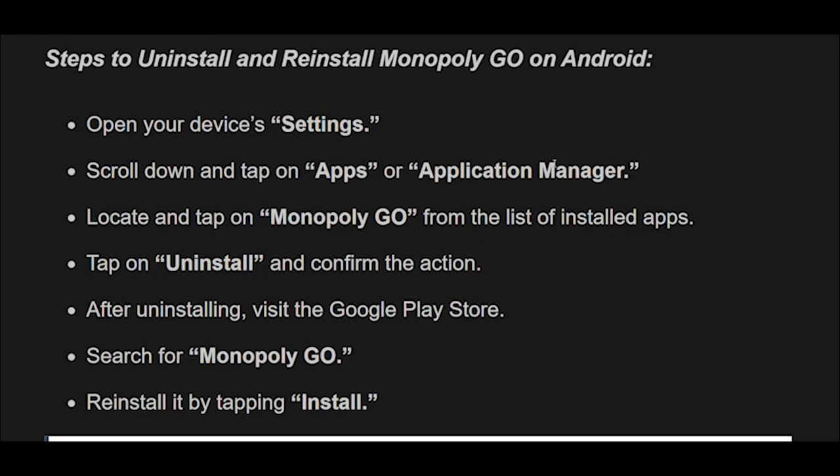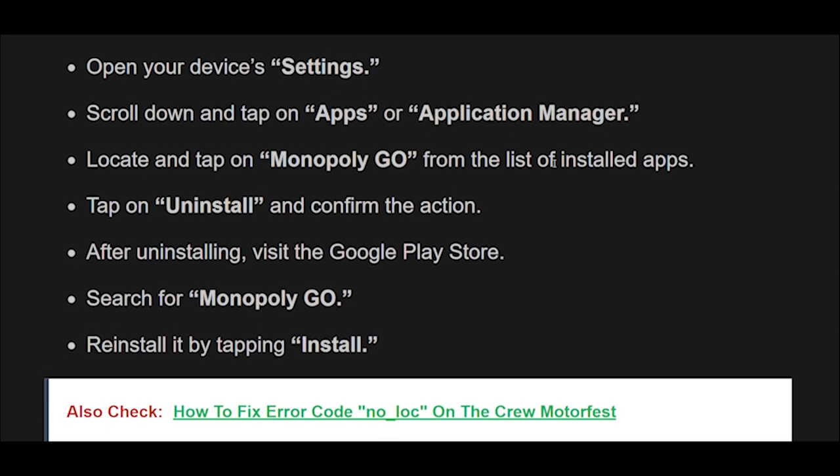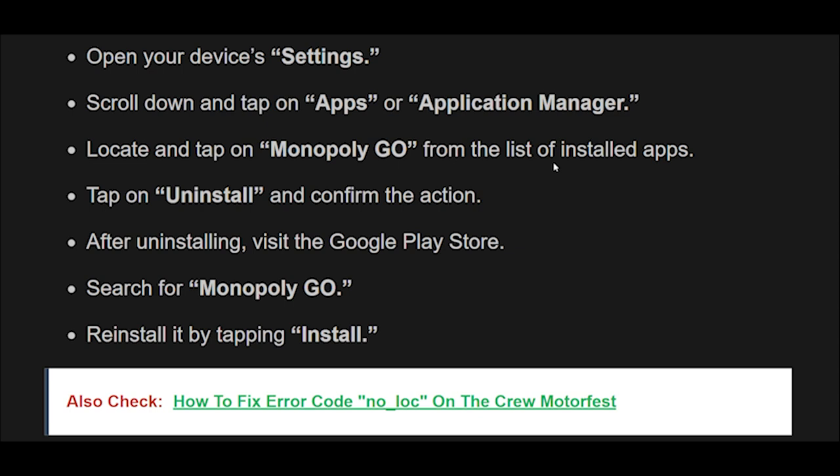Steps to Uninstall and Reinstall Monopoly Go on Android: Open your device's settings, scroll down and tap on Apps or Application Manager, locate and tap on Monopoly Go from the list of installed apps, tap on Uninstall and confirm the action. After uninstalling, visit the Google Play Store, search for Monopoly Go, and reinstall it by tapping Install.